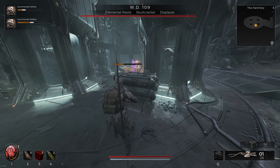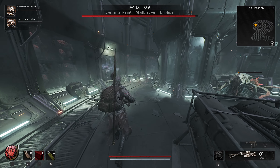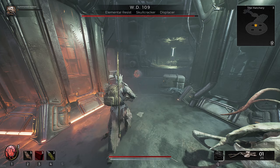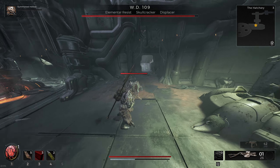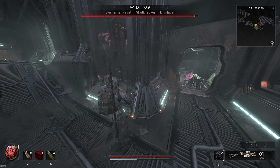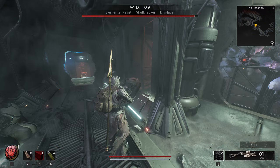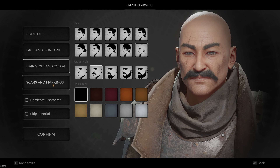Can we beat Remnant 2 without attacking on its hardest difficulty? That means no shooting, no melee attacks, and no grenades. The only thing my pacifist buddy can do is summon friends to his aid, such as the summoner minions, the handler dog, engineer turret, and three mods: the space crab, the familiar, and the root lash. Initially this video was going to be of my journey on my regular character, but since I'm clearly a masochist on a chase for good content, I figured why not start on a fresh level 1 character.